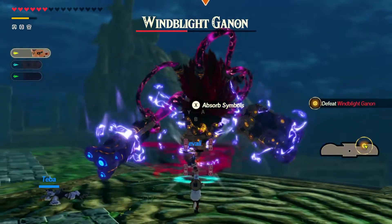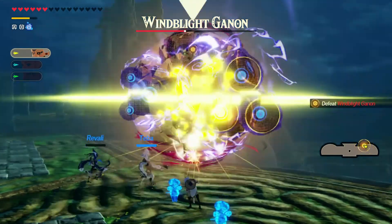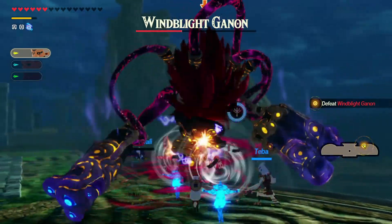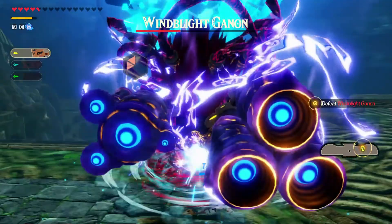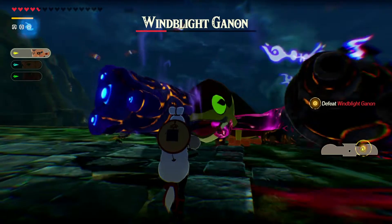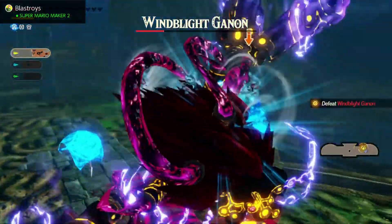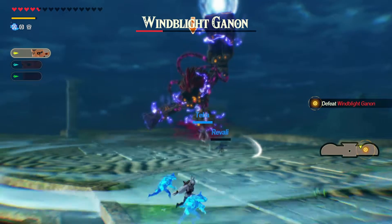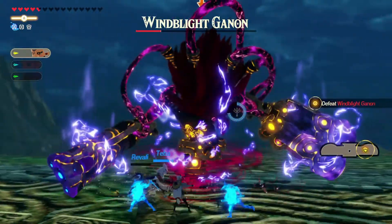It seems tough to beat because we need to pull a lot of potential so we're not getting blown over. We'll use Stasis and keep attacking to weaken it. We really need to keep on finishing it off. Let's get the special charge. This Wind Blight Ganon is really, really tough to beat. We had to keep finishing it all. Come on — I think we finished it! Success!